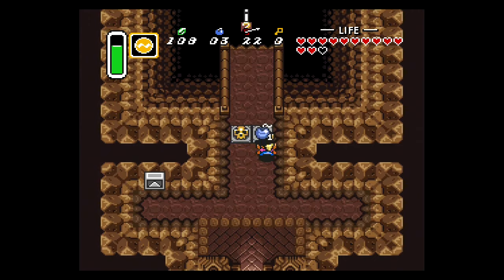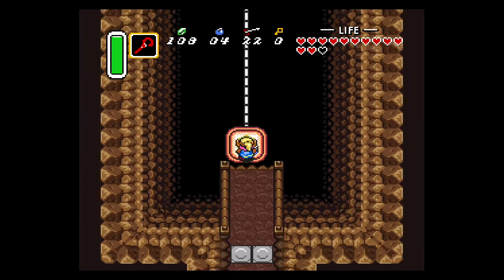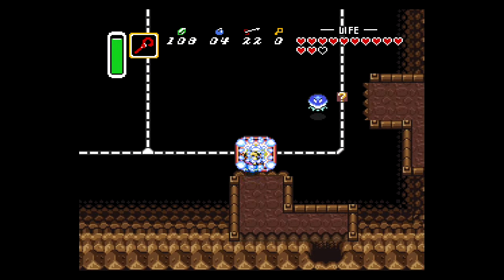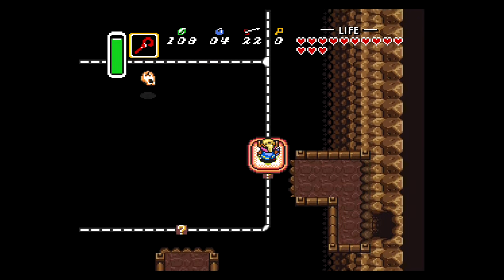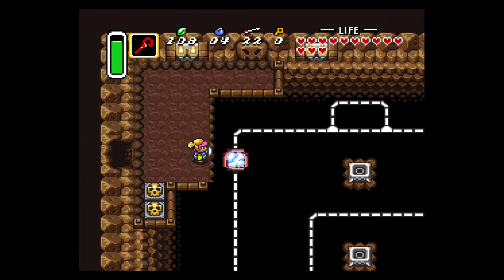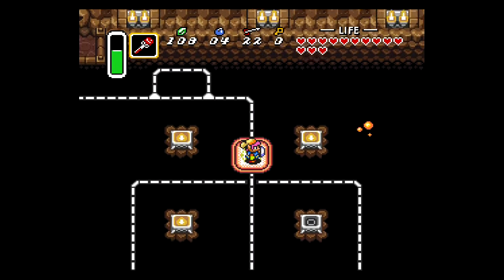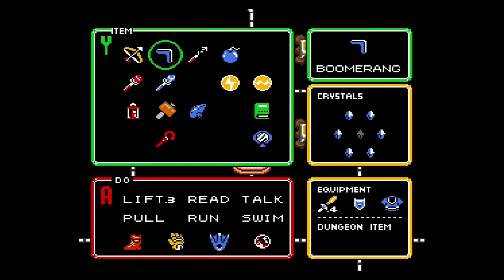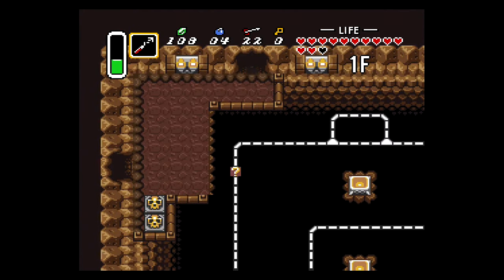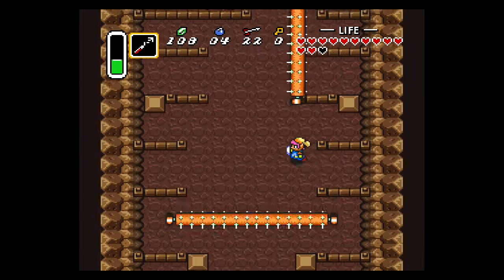Once inside the dungeon, take out the Cane of Somaria and use it on the question mark to build a platform. Pick up the Magic Decanter, and then ride the platform to the north. Make a platform, ride it to the east, then north, and stop at the second doorway. From here, put the platform down and light all four torches, but you have to make it back to the platform and go through the door to the north before the torches start to go out. The easiest way to do that is to hookshot onto one of the torches, take an intentional fall, and then just walk through — that's the quickest way, otherwise you might have a hard time making it back to the door in time.